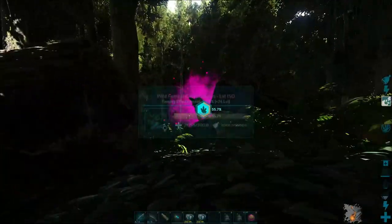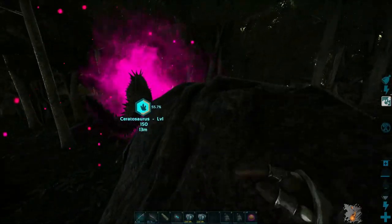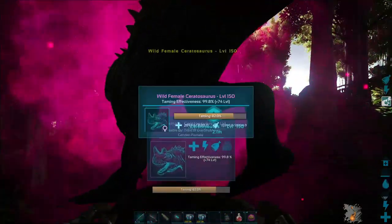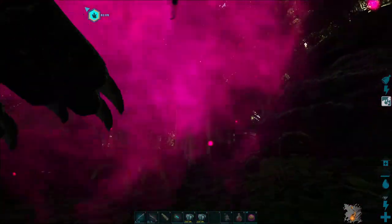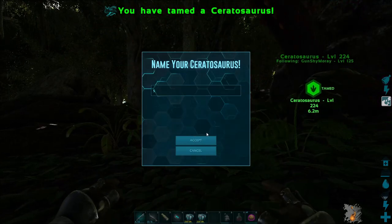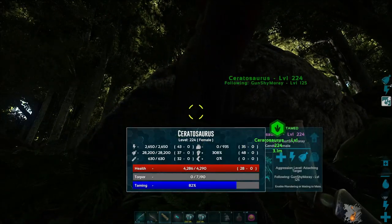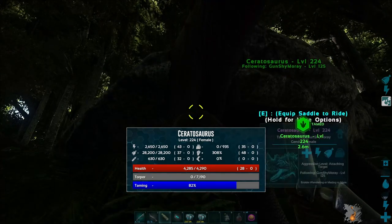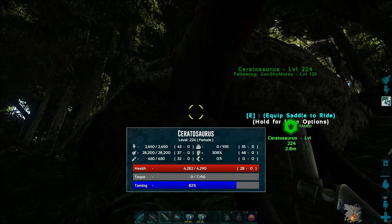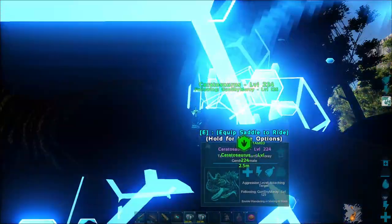I was able to teleport back to my base and get some superior kibble — that is their favorite kibble, apparently, and it works a hell of a lot better. Always give him kibble. Now it's close enough that I want to see if I can use sanguine elixir — yes! Sanguine elixirs do work on them. That is awesome. There is a little bug there with the sanguine elixirs — where if I do them and it insta-tames it, it still shows that there's a taming bar there.